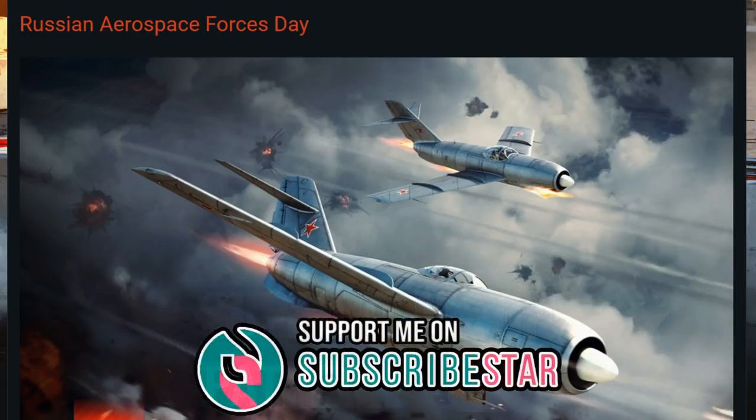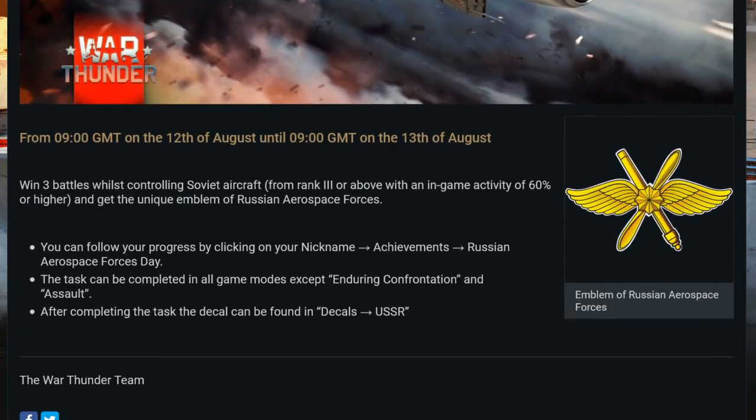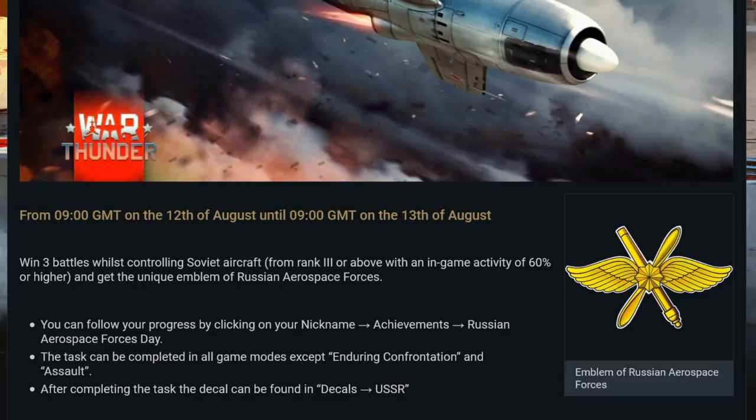The first thing is the Russian Aerospace Forces Day. This is an event running from the 12th of August to the 13th of August, so it's pretty much happening for a day. What you have to do is win three battles whilst controlling Soviet aircraft from rank 3 or above with an in-game activity of 60% or higher. You can do this in Air Arcade or Realistic, or in Ground Realistic as long as you finish in a plane.